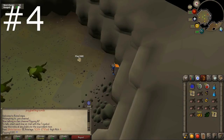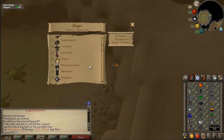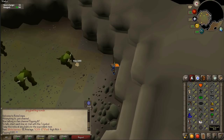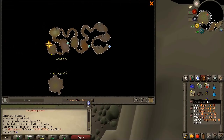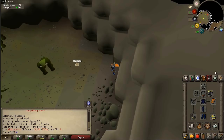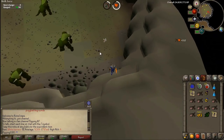Coming in at number four is killing Kurasks, whether on task or off task — both are relatively good. This does come with a fairly hefty requirement of 70 slayer, one of the higher requirements in this video, however it is a nice AFK method to get between 400 and 600k an hour depending on your luck, gear, and current prices. To get here it's in the Relleka Slayer Dungeon, so you do have to do quite a bit of running. The quickest teleport is a slayer ring to the entrance, then go through the agility shortcuts or run through the whole thing.